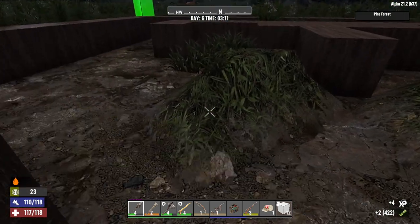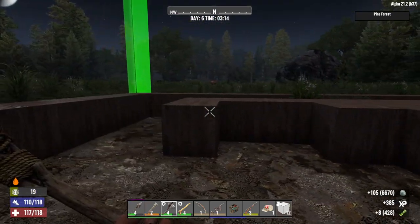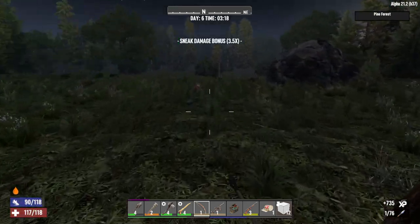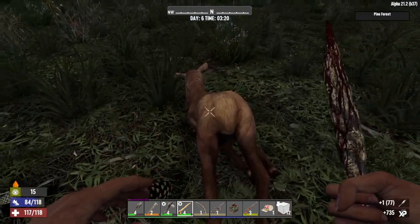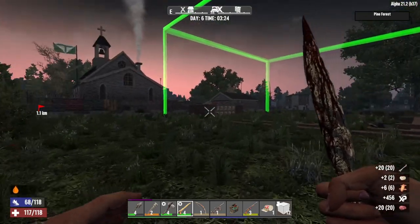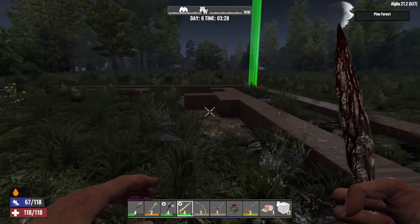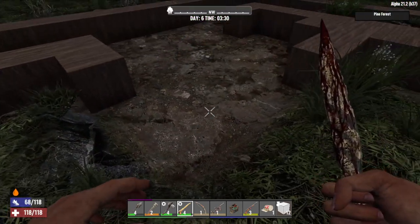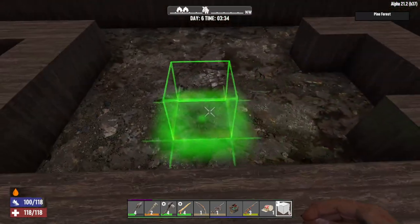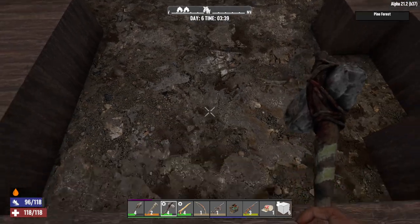All right, we are back. So last time we were starting on a bunch of goodies here. Last time we got our storage organized, which is good. We also had started building our initial base ring here. This is the base ring at this point. And then these three I'm going to knock out and make something different.